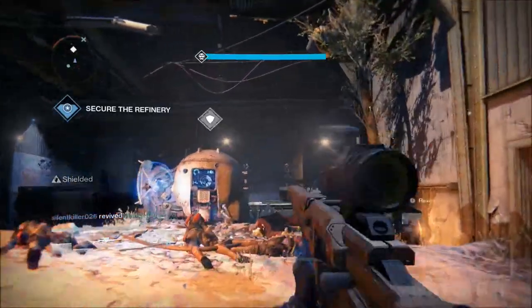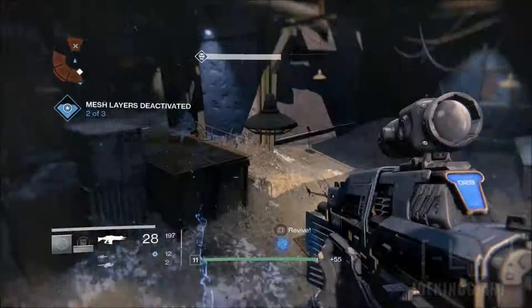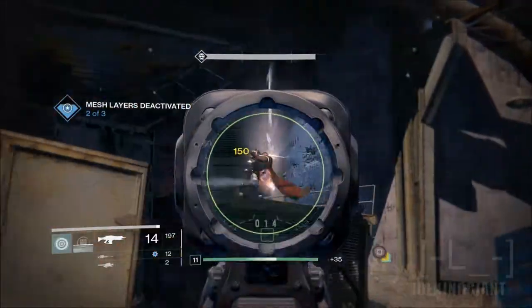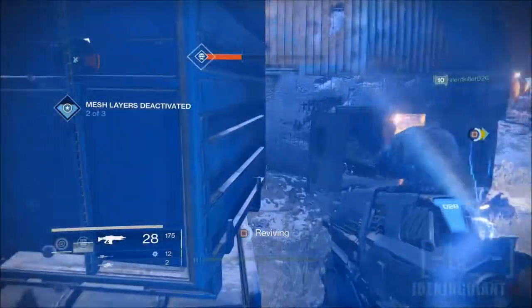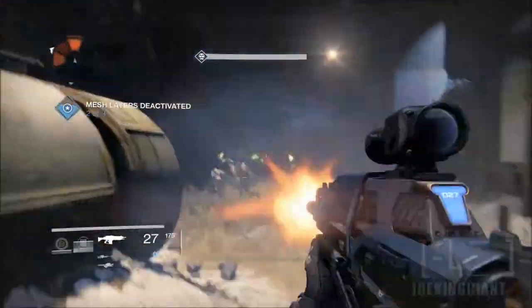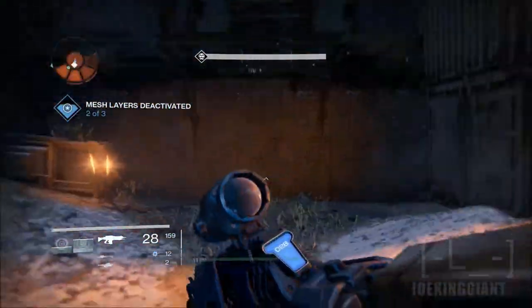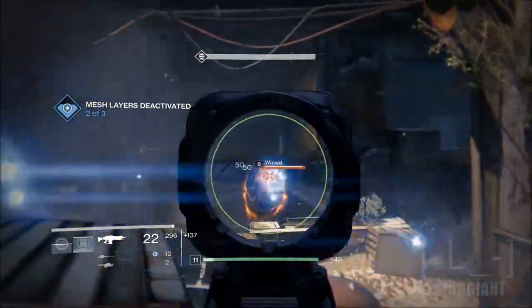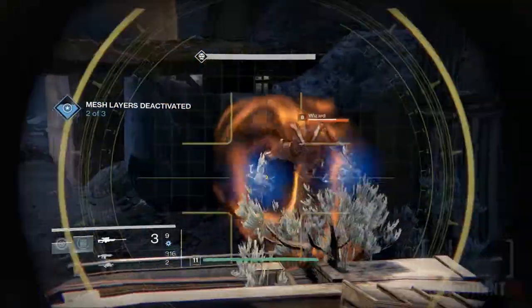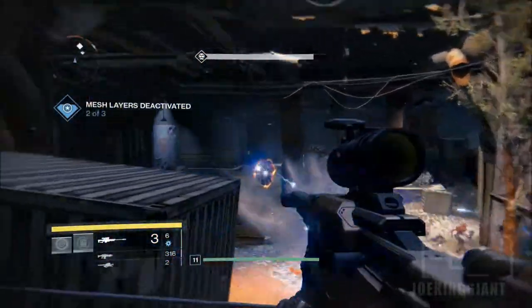The special abilities are too OP in multiplayer. The Titan's Smash Floor ability is a one-hit kill. I'd rather have special abilities take away 75% of your health — then I'd understand it's a special ability. But they're all one-hit kills. Especially the Warlock one where you throw a purple ball into the floor and enemies disappear. If a whole enemy team is playing as Warlocks and Titans, it's annoying as hell. So the multiplayer is a 7 out of 10.